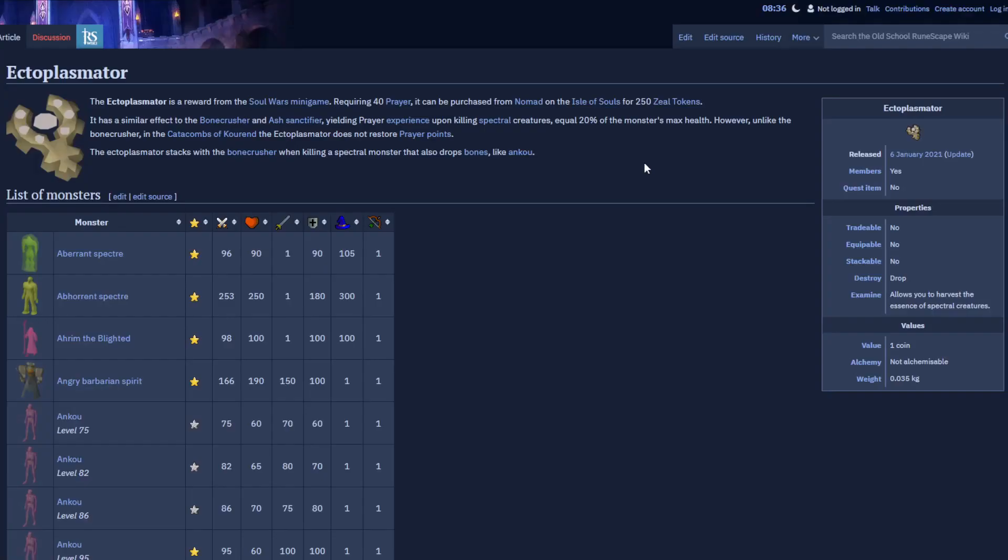Ectoplasmator — I don't know what that is. I've actually never heard of this item in my life. You get it from Soul Wars, and it gives you prayer experience when you kill spiritual monsters as a percentage of their health. That's actually kind of cool because they don't usually drop anything to give prayer XP — so it's just like free prayer experience any time you kill them. I will actually use this, so I guess that's good. Basically, we just got to go play some Soul Wars.